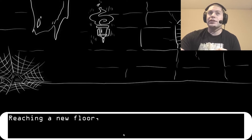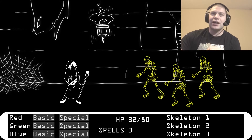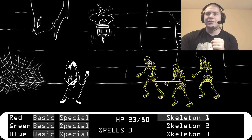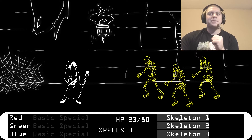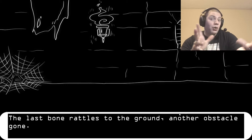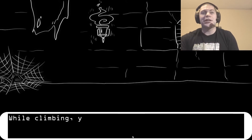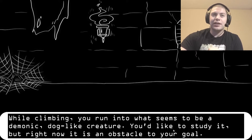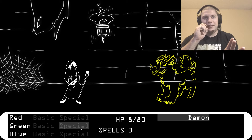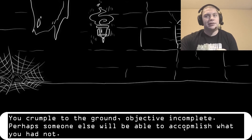Moving into the entrance, you realize just how many floors you need to climb. Reaching a new floor, you see a group of skeletons shambling about — no way up except by taking them out. Dear God, I don't have any specials. I don't understand the system. They're yellow — combination of blue and green — so I use red. That's 9 damage! How am I alive? The last bone rattles to the ground, another obstacle gone. While climbing, you run into what seems to be a demonic dog-like creature. I have no spells. I am about to die. Before, the green special actually healed me — fingers crossed. Nope. You crumble to the ground. Objective incomplete.